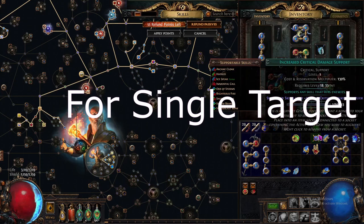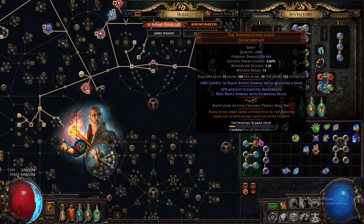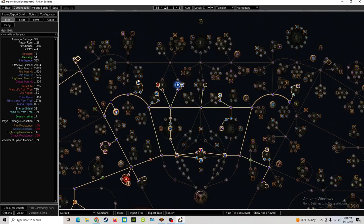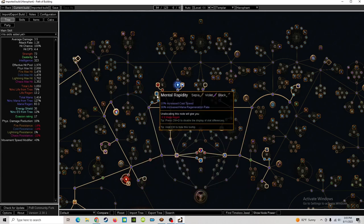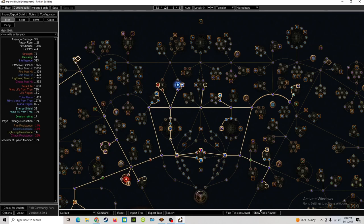Realistically if you only have the sockets for one green, go ahead and do that — it's not a long-term solution but it works. Once we have our Kikazaru ring and our 30% curses cannot affect you jewel equipped, we are going to take Asylum and start speccing out of our lightning damage clusters into totem clusters. Only do this respec once you have the Kikazaru, the jewel, and your Soul Mantle all equipped — not before. We're going to take out all the lightning damage clusters, keep the cast speed cluster, get rid of Elemental Overload so we can crit again, keep everything else except Lightning Walker and those two nodes.